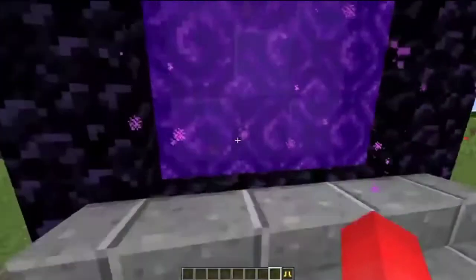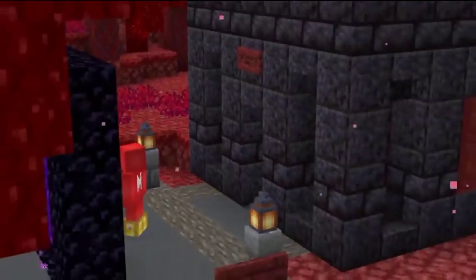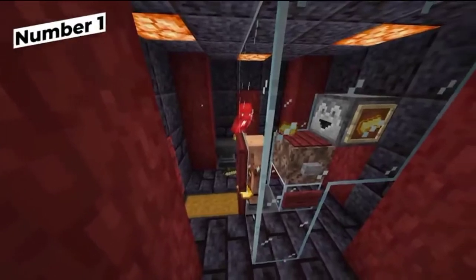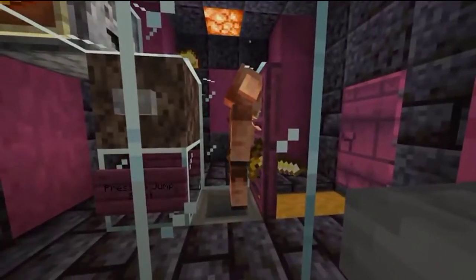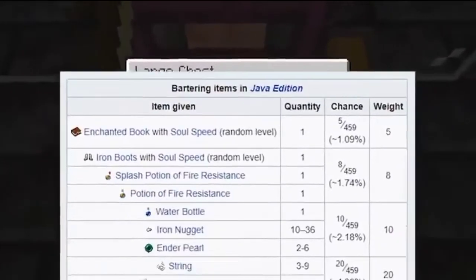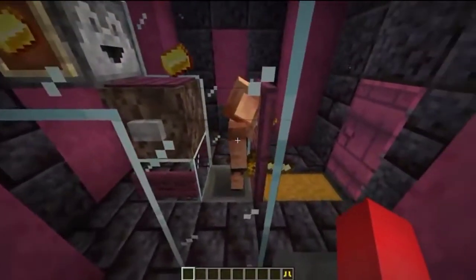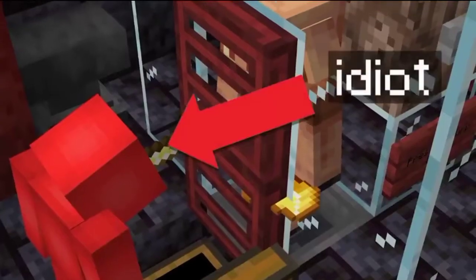So to start off, we're gonna need a bunch of materials. How about going to the Nether — not just for what's there, but actually for building a piglin trade farm. Trading with piglins is such a great way to get all kinds of different materials, from ender pearls to obsidian. And don't worry if you don't have any redstone knowledge, because building one of these is so simple that even I could do it — and that's saying something.